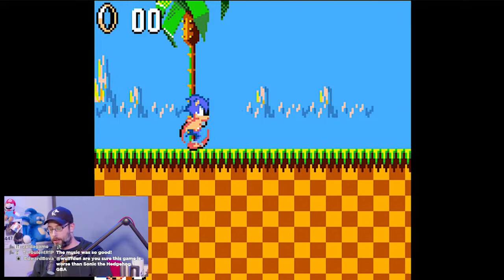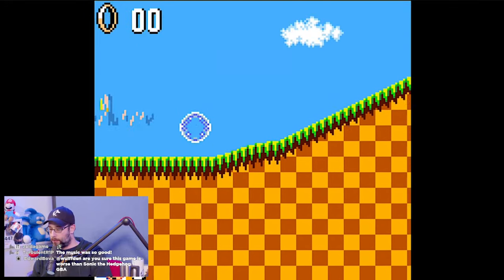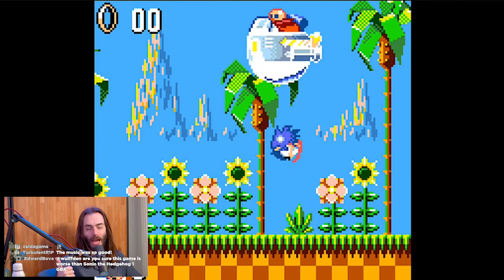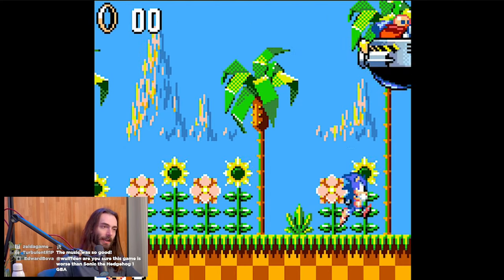I noticed he just straight up got a Chaos Emerald in a level — I don't know what the deal is with that. I think I also have this on the Game Gear Mini. I'm pretty sure I bought it on my quest to get every Sonic game for the Game Gear. Do we have every Sonic game? No — we have Sonic Chaos, Sonic Drift 2, Sonic 2, and Sonic Triple Trouble. We're missing Sonic Labyrinth, Sonic Blast, the two Tails games, and Sonic Spinball. We're missing a lot — I really failed at this quest. Sonic Drift 1 was only released in Japan.